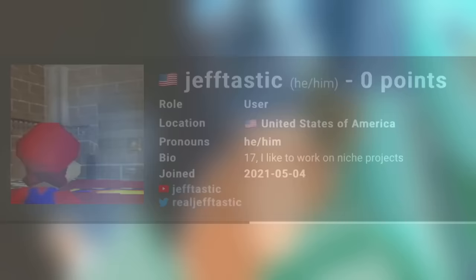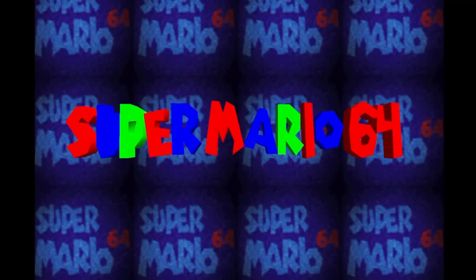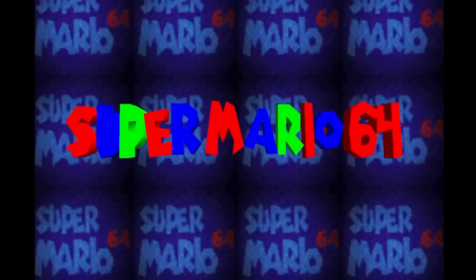SM64.Z64 is a ROM hack created by JeffTastic that was added to the RomHacking.com site on February 15th of this year. The name is deliberately made to seem like a regular Super Mario 64 ROM. However, after first opening up the game, you'll quickly realize that this game has a few things that are a little bit off. The title screen doesn't even have the typical intro sound or Mario's head floating around. Instead it just has the words Super Mario 64 in a low quality font — it seems like an early prototype of the main game. Even the music is different.